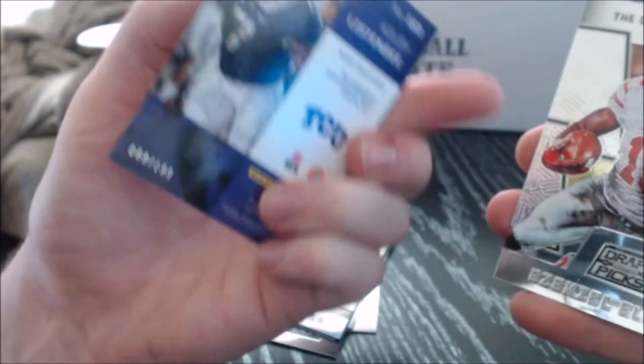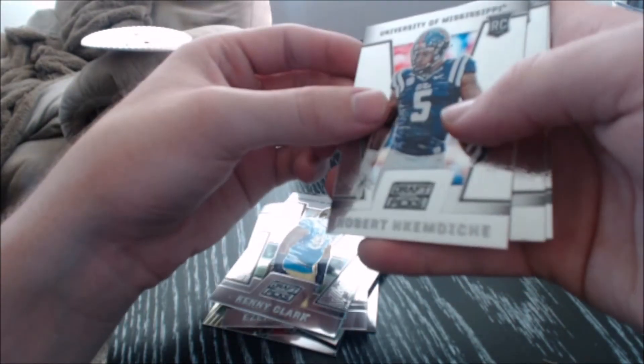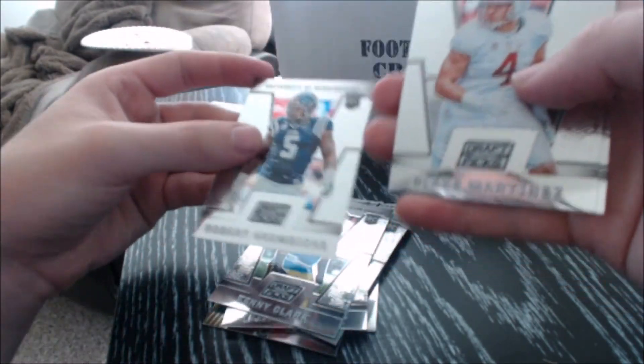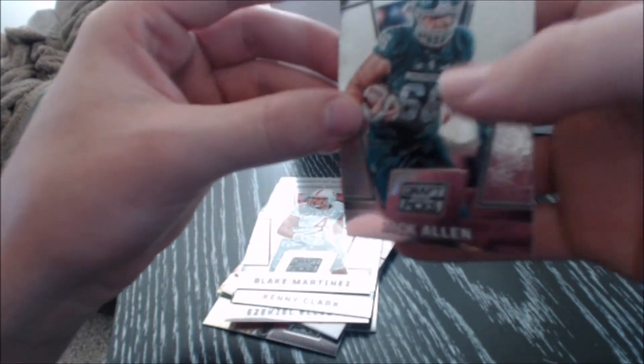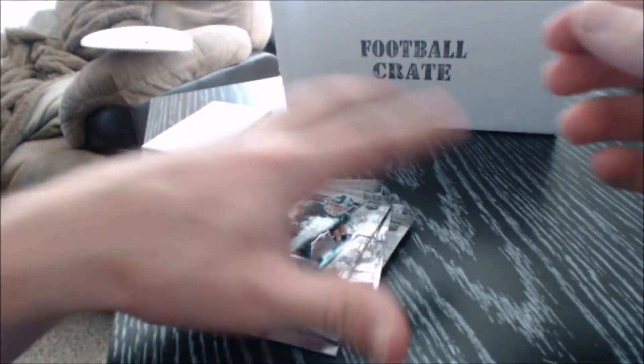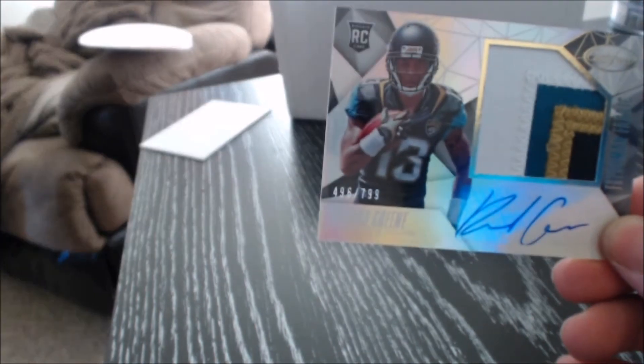Nice. We've got Zeke, Kenny Clark, Robert Nickendish again, Blake Martinez, and Jack Allen. So that's the football crate — two hits: Listonby and Rashad Green, a little patch auto, RPA.